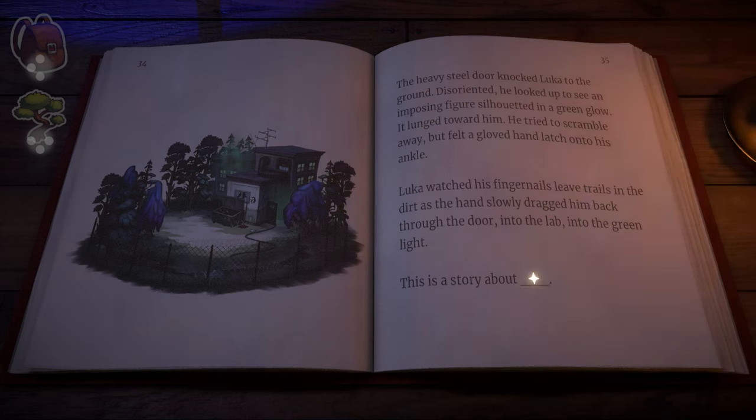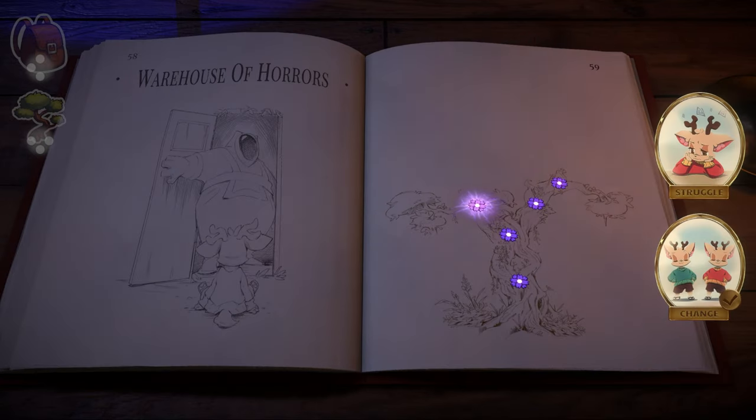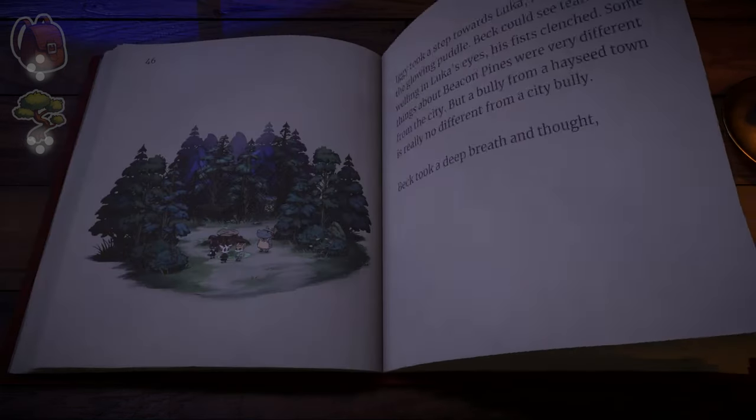Sometimes you may only have a single option when you reach one, so you must continue along that particular path to find additional charms. You can then use a mechanic called the Chronicle to travel back to past turning points and choose a newly discovered charm, which will set you on a new path.